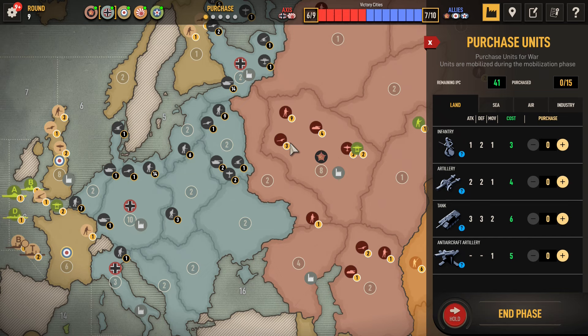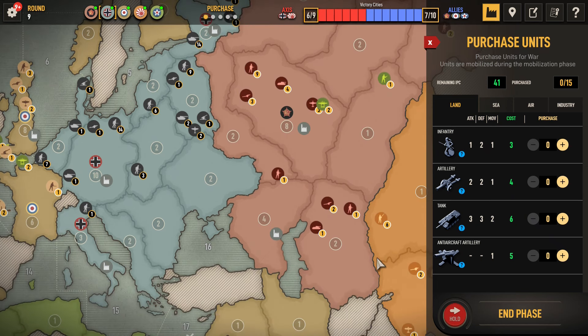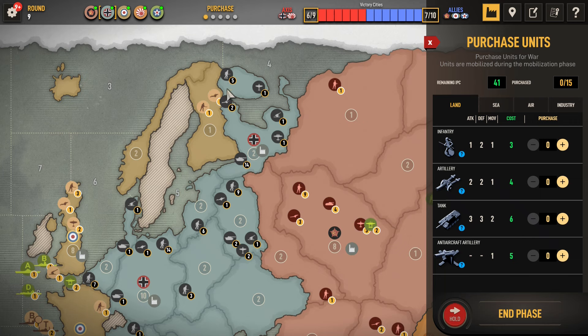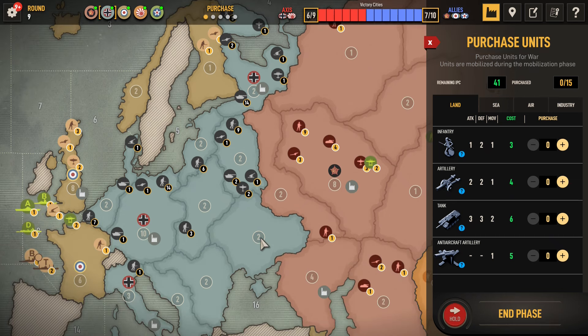So now counting up — he's got 22, and that means about 8 more. Totaling 34, we can definitely take West Russia. No problem.